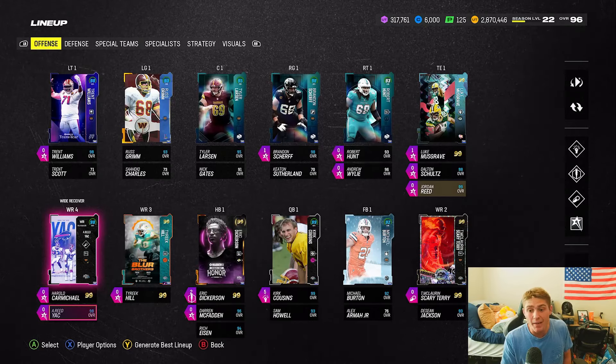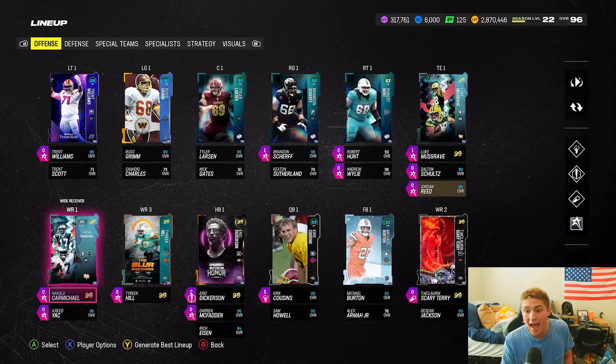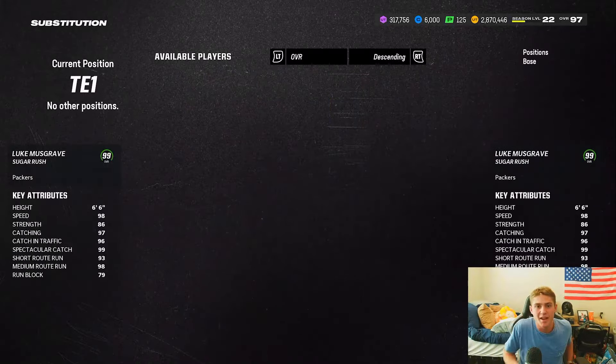My best tip when building your team at receiver: go free abilities all day long. As you can see, I have very good receivers and not a single one has an ability point wasted on them — but they all have abilities.